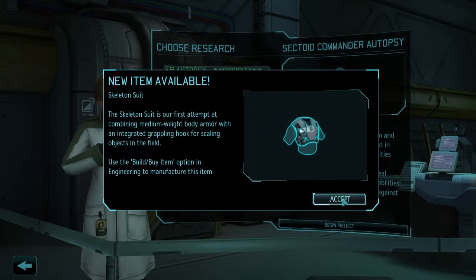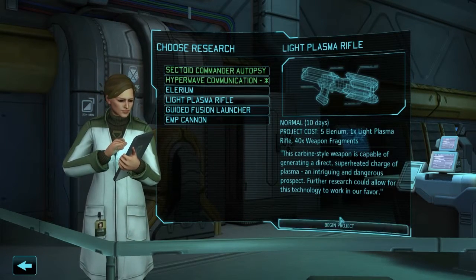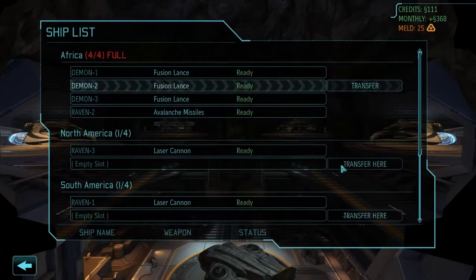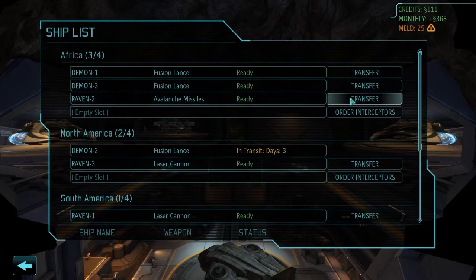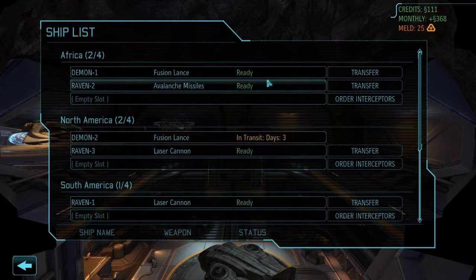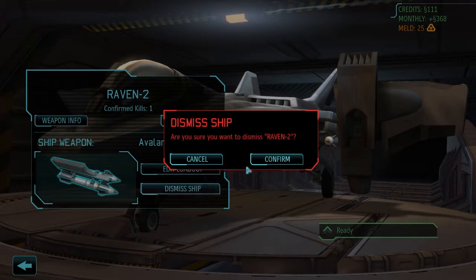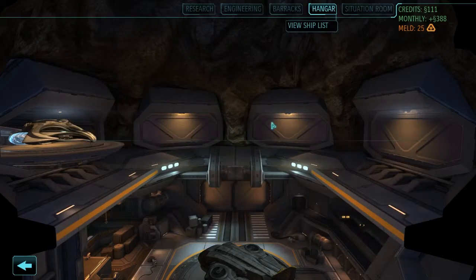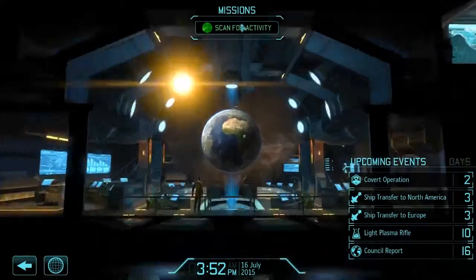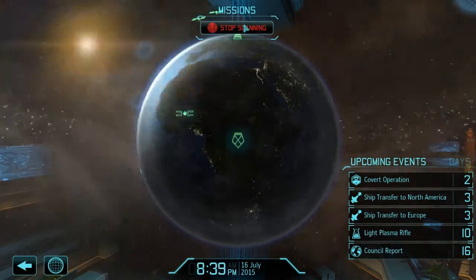For snipers who didn't have the jump mod, now they can get to elevated positions. I really want to eventually build two more firestorms, but right now I don't need them. Two days to the covert op — that's what we're looking at.